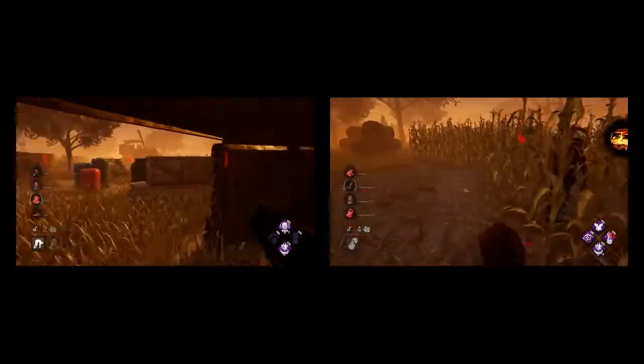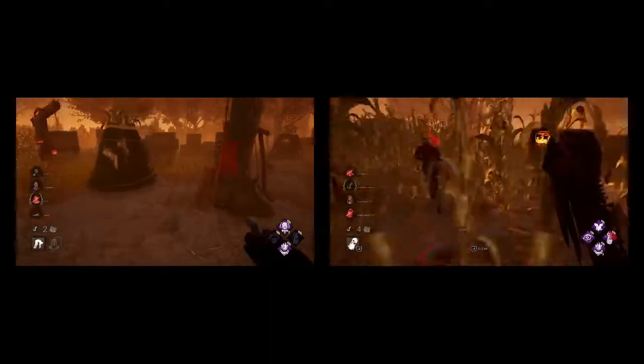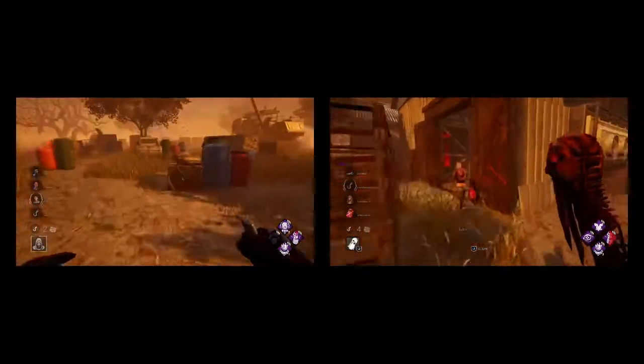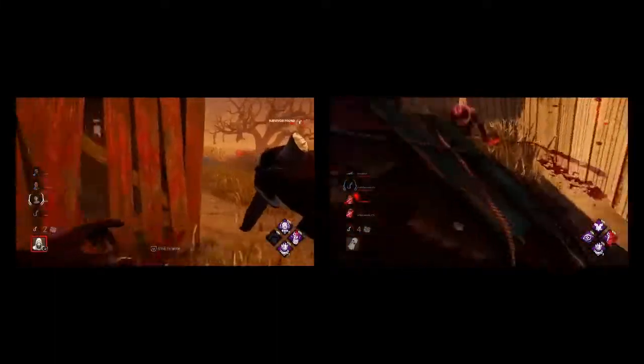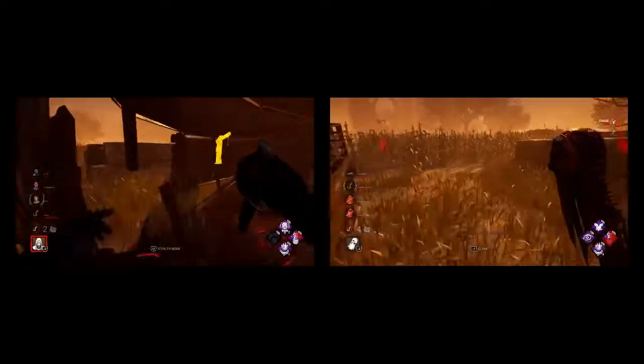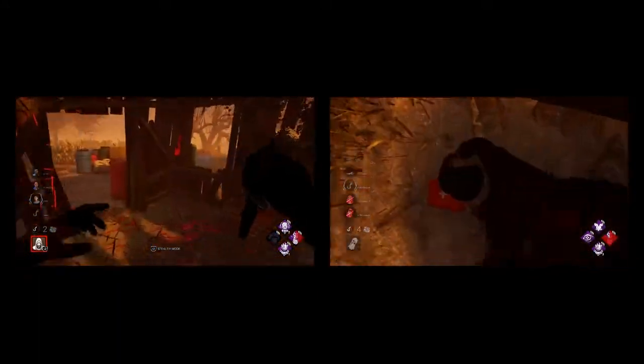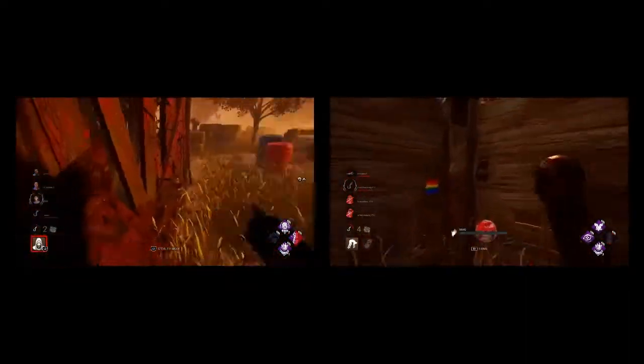How you play Ghostface is very similar to Wraith — hit and run. Hit and run is a really good tactic for both of these killers because they're stealth. As Wraith, you hit the survivor, and if they get to a safe tile or any decent tile where they can loop you longer than 10 seconds, you go back into cloak, find someone else, sneak up on them, use Nurse's Calling, and be really confusing.